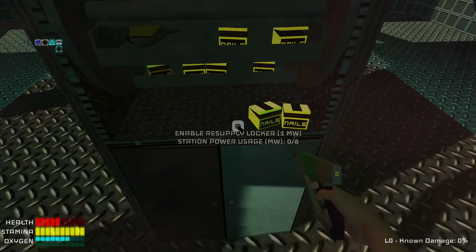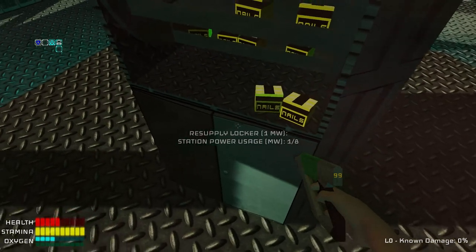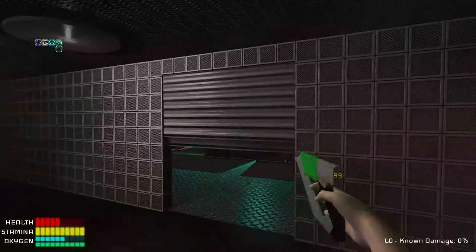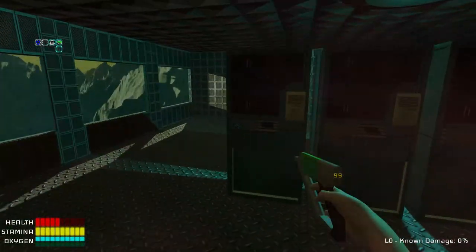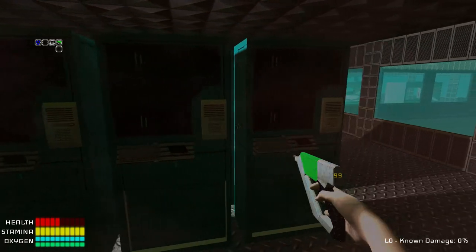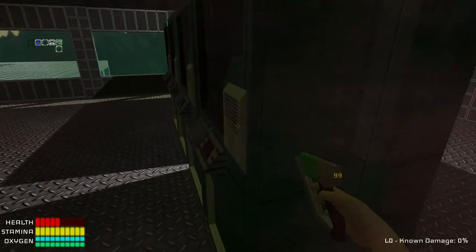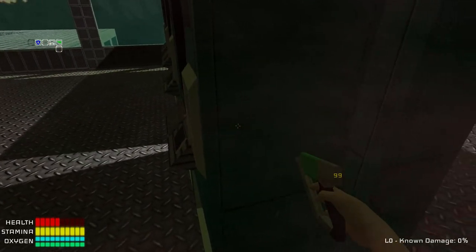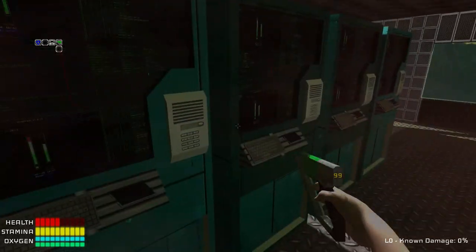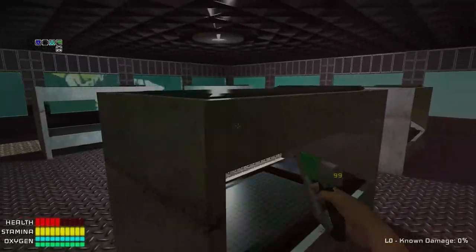I know I've only been playing it for, what, two minutes. Station power usage is one of eight. So I need to go get power. We have power and I can use it, so I need to activate these things. Excellent! So we have a bunch of air going — I guess we don't need to do all of them. That means I have air in some of these other places now.